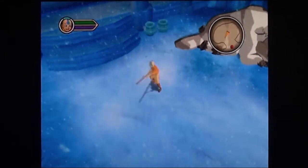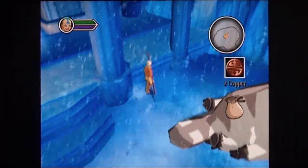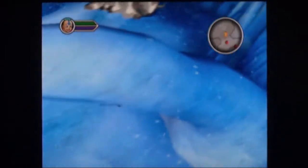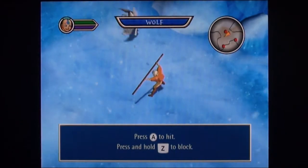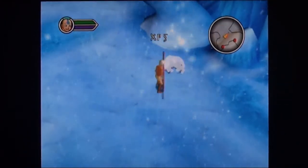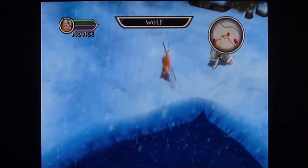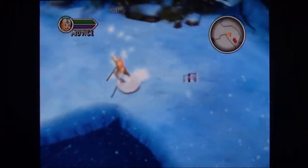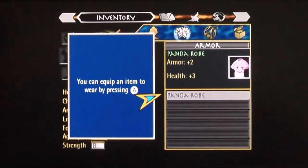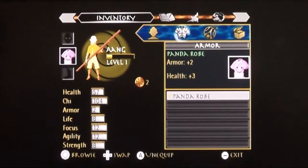You have your basic controls: push the A button to attack, you can break pots and stuff to find money — what good game doesn't let you break pots? You can block with Z. It shows you experience points, and you do level up in this game, which is neat. It's like a full-on RPG kind of game.